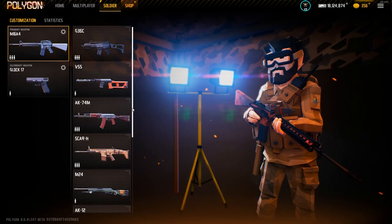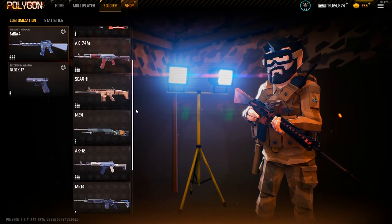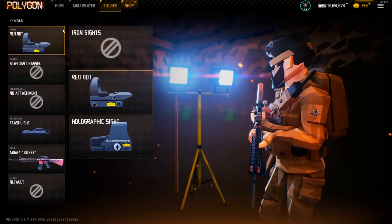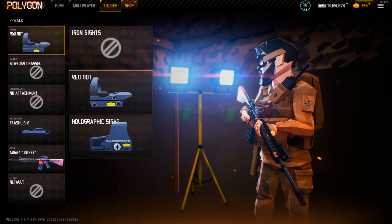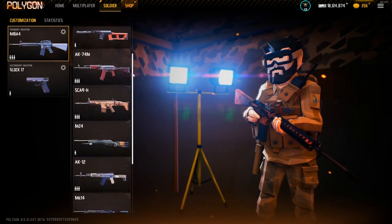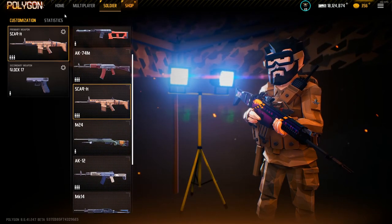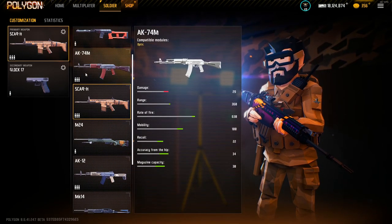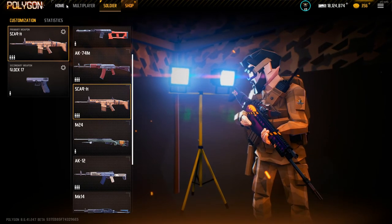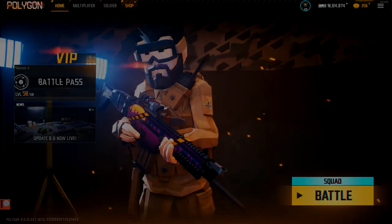I hope you guys found this a little bit helpful. I know it's a little all over the place — I don't really like to read from a script. The guys have been asking how you attach attachments, so hopefully that helped too. Definitely the AK-74M is the best gun in the game right now by far — it has more range than most other guns, more damage, great recoil, and it has the ACOG and all the other sights. I hope you guys found this helpful, and I'll see you in the next one. Bye-bye, take care.